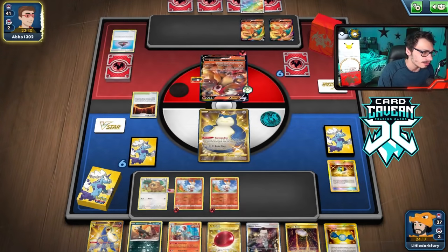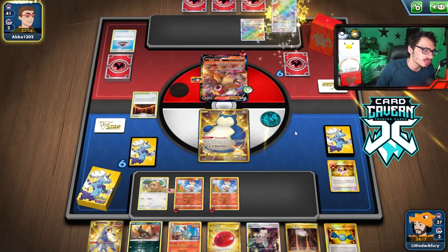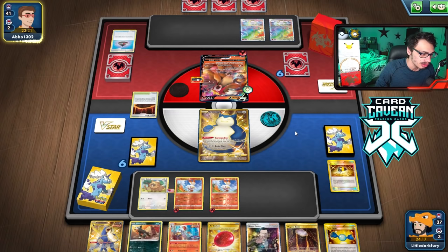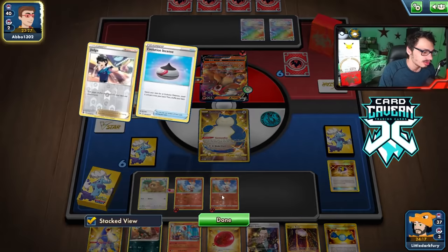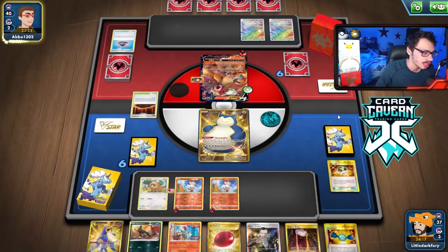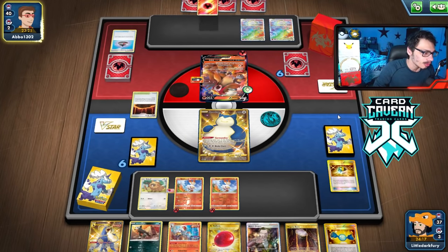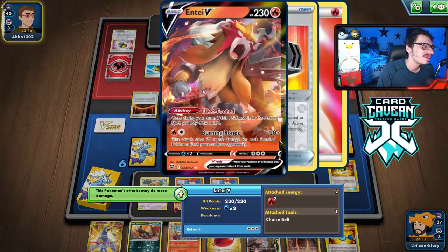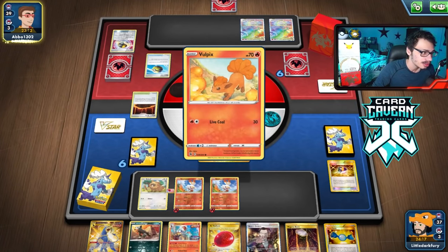Hopefully we don't get knocked out here. They're doing 40, 60, 80, 100, 120 damage — they benched one more Pokemon, which means they can kill my Snorlax. The Gormandize was okay but we need a little bit more to work with. We need a Supporter or an Energy top deck to potentially save us. Snorlax is dead. We are kind of in top-deck mode now.